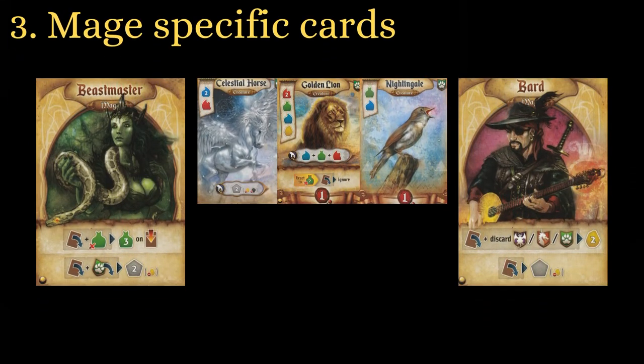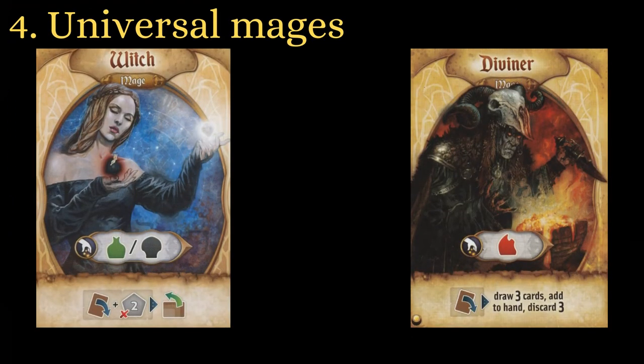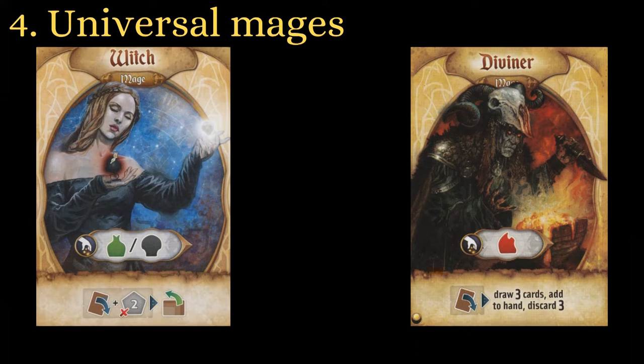Use your mages to guide you in the draft. Creatures that you wouldn't normally tap, like Celestial Horse, Golden Lion, and Nightingale, can become incredibly strong when used in tandem with the Beastmaster. If the Bard is one of your choices, then getting an extra creature or dragon could pay off. All mages have their specific uses, but I would consider the Witch and Diviner to be the two strongest in the game. They both have resource production with strong abilities that complement most builds.